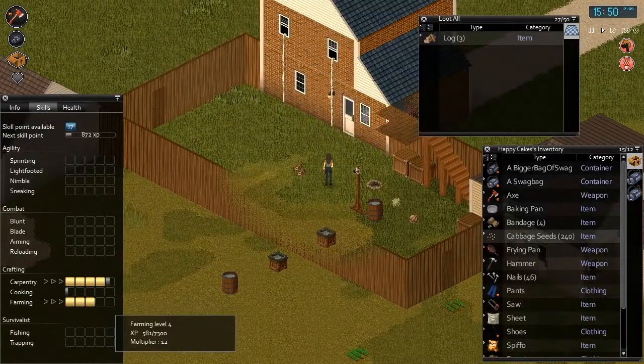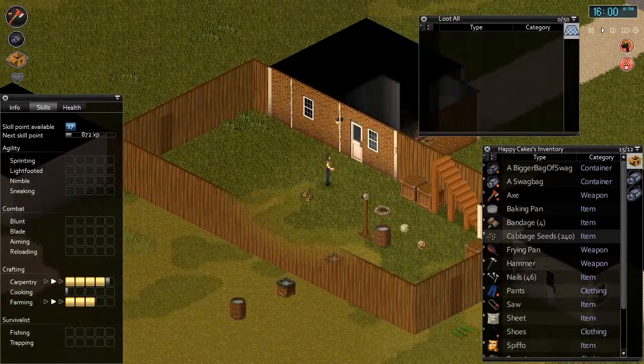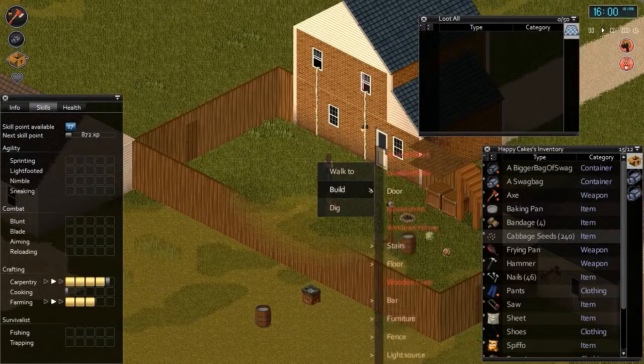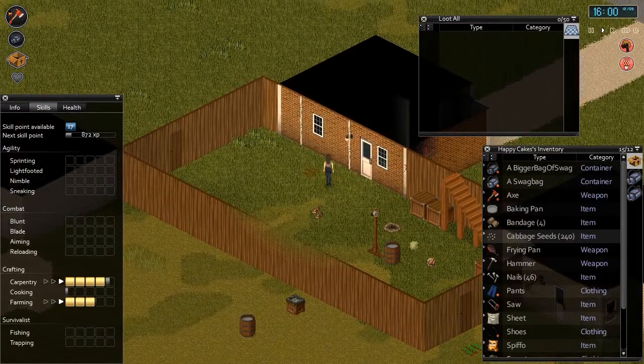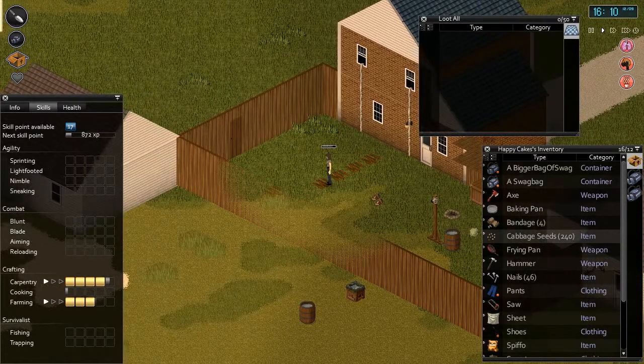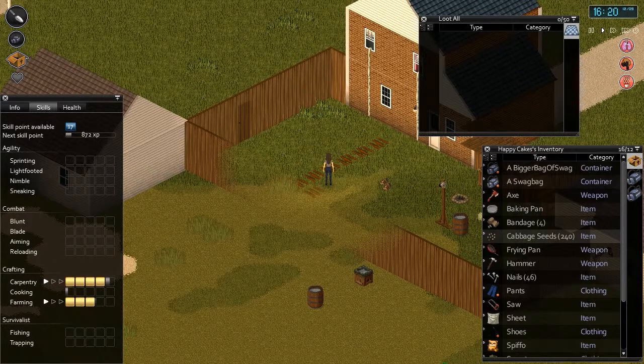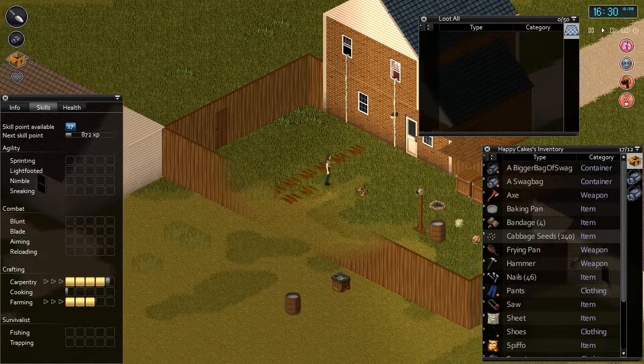I've read the level 4 farming skill book, so we're getting multiplied by times 12. I'm thinking in an effort to speed this up, we're just going to make rows of farming land and really go for it, because there's less chance that plants get diseases now that we've got a higher farming skill. We're going to stick with the cabbages because they're super quick to grow, and just really pump them out.